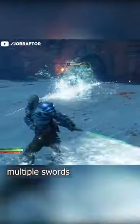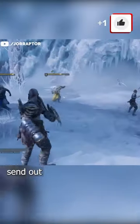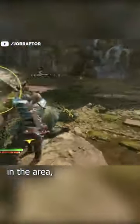Kratos can grab multiple swords in God of War Ragnarok that all have different effects. One lets you send out waves of light that can quickly nuke a regular enemy. One lets you slam on the ground to shock all the targets in the area,